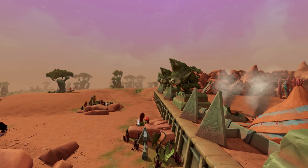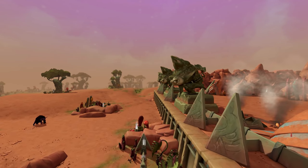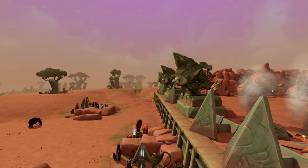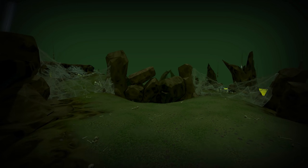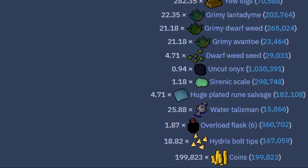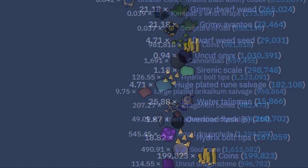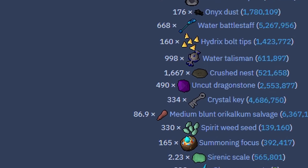These ball tips used to only really be dropped by Virago, Raids bosses, Solak, Elite Dungeons and Araxor, and some of those group bosses are far less popular than other solo PVM content. While Araxor is quite a popular solo boss compared to a group boss like Virago, it doesn't bring heaps of ball tips into the game — on average around 19 to 20 ball tips per hour, which is nothing compared to the updates we'll be mentioning coming up.